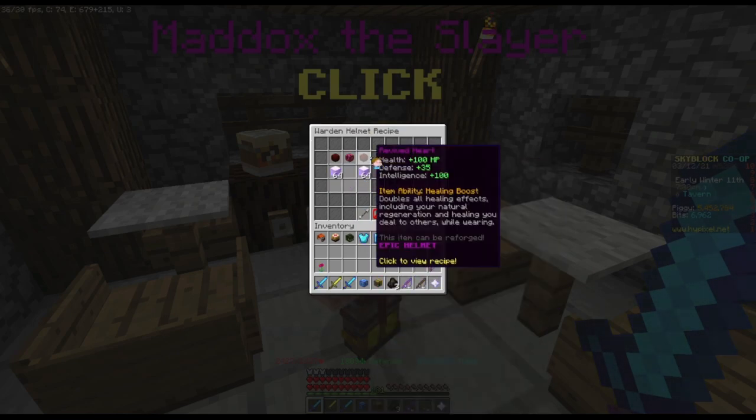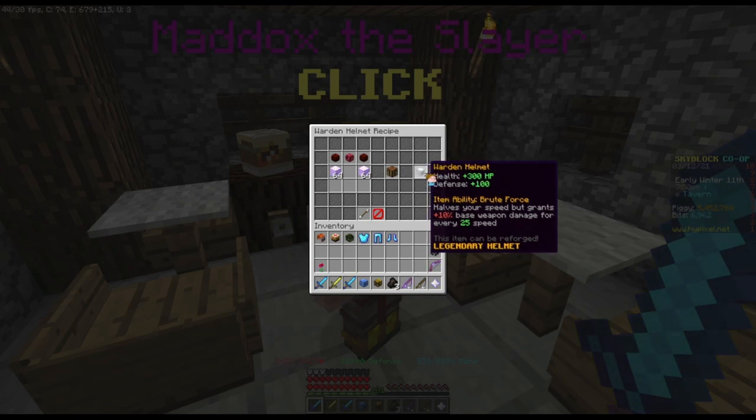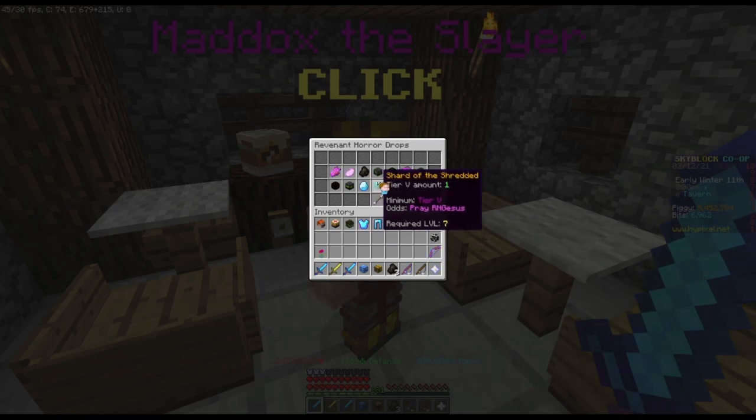Warden helmet — I checked already. 300 speed, half your speed but grants 10 base weapon damage. That's gonna be really helpful for the fight, since I had to sneak for the fight, so halving your speed matters. For every 25 speed — okay. The new boss drops: the Shard of the Shredded, which is Prey Aranjesus, and then the Warden Heart, which is Aranjesus Incarnate. That's cool.